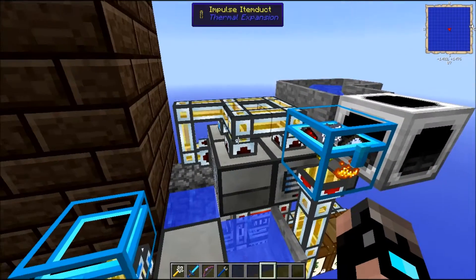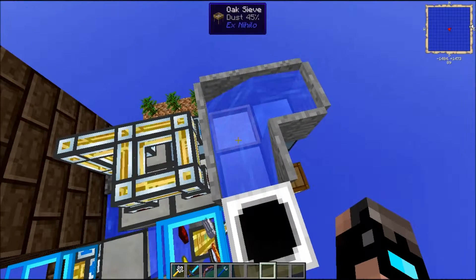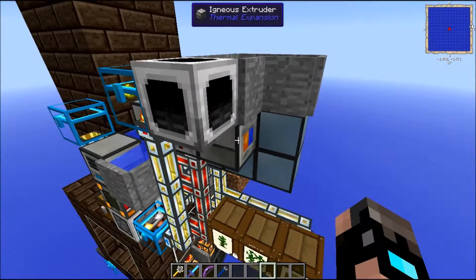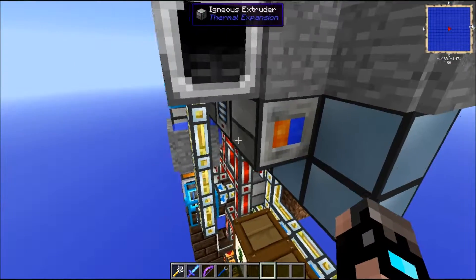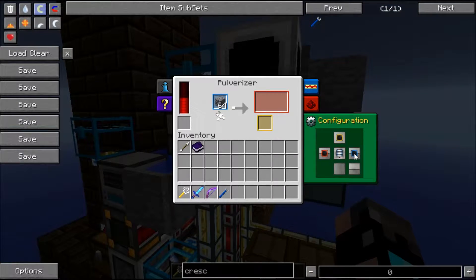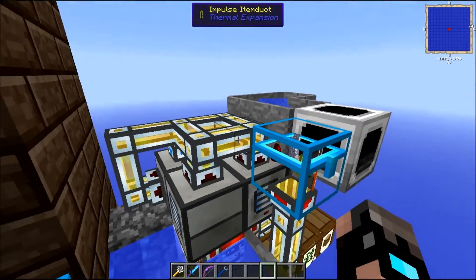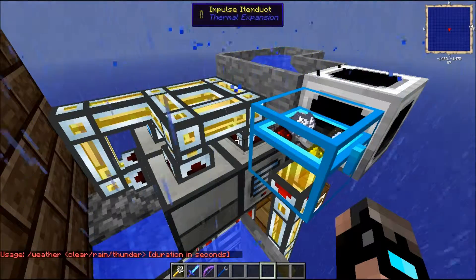So firstly we will be starting with the ore production. It is basically made out of 3 pulverizers, some item ducts, an item collector, some autonomous activators, an oak sieve, a source of water, and some blocks to lock it off. And don't forget your igneous extruder with a bucket of water and lava. This igneous extruder has an output to the back, where it is outputting cobblestone into our first pulverizer. This pulverizer is accepting to the right, outputting gravel to the left, and sent to the top. There is an impulse item duct with an output — no redstone signal, so don't worry about that.